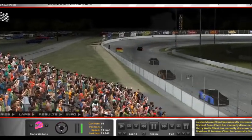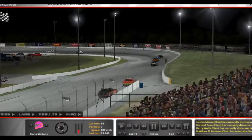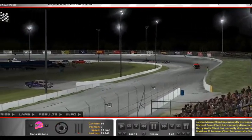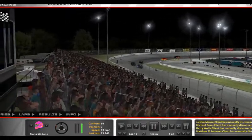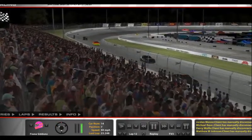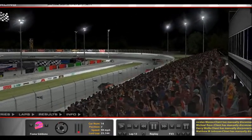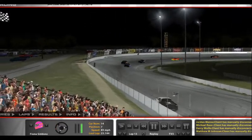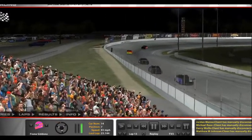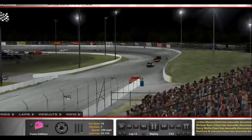The orange car still stuck behind that back marker. The back marker is crashing into the wall. Another one of the orange cars back. Backing off our vehicle. Let's go — P8 at this stage.